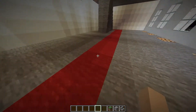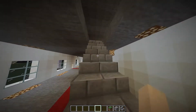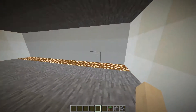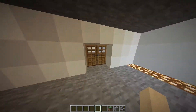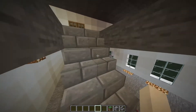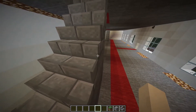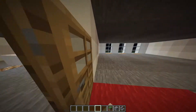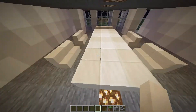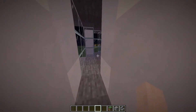Once you enter the door, there are red carpets right here. Once you hit the stairs, there's even more carpet getting to the middle room, and there's a lot of glowstone. This took me a long time and I'm pretty proud of myself. This is the other stairway where you come up from the carpet. So this is the second floor — once you go up, there's a meeting room right here.